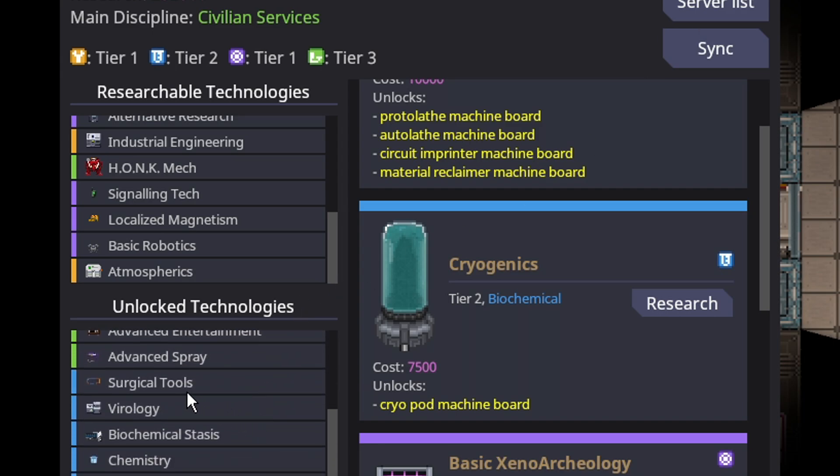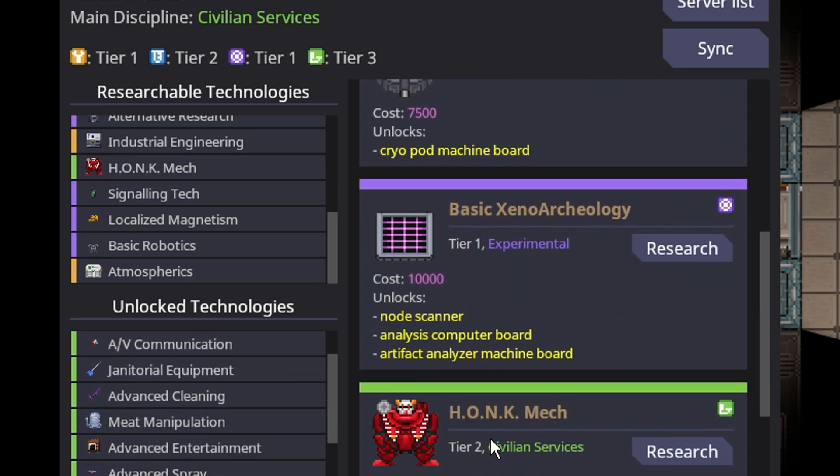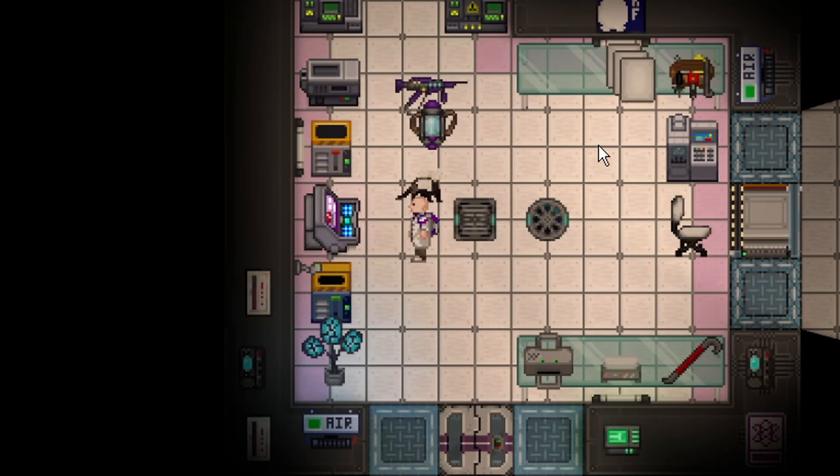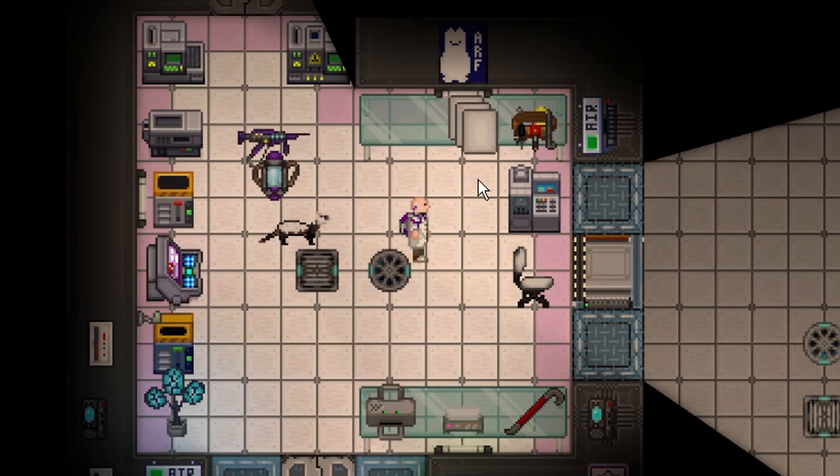All in all, in this example it took 5 biochemical and 8 civilian services — so 13 techs total. That's very easily achievable; that's like one good anomaly over a few minutes, or even two decent artifacts, or one really good artifact. Super achievable.